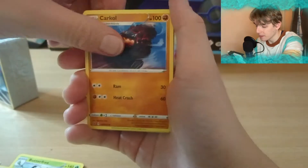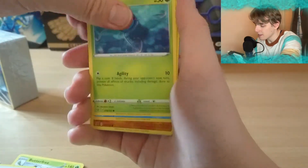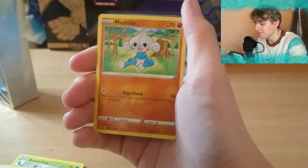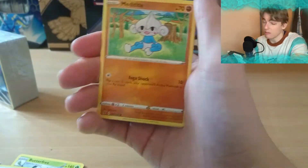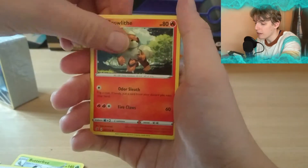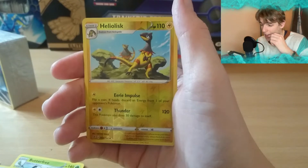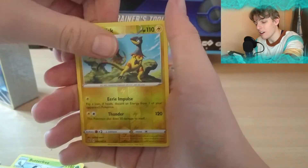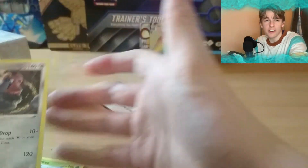We've got Turffield Stadium, Carkol, Hattrem, a Surskit. Two cards pulled together there. Magikarp - he was embarrassed of himself, which I mean he would be if he were a Magikarp. Meditite, we have a Milcery, a Growlithe, a Reverse Holo Heliolisk. And our Rare - is Rebel Clash going to give us something good or is it going to be a dud? It is a dud. Another regular Rare.